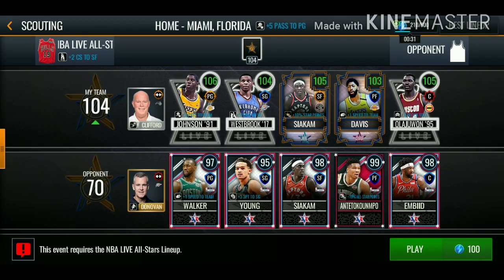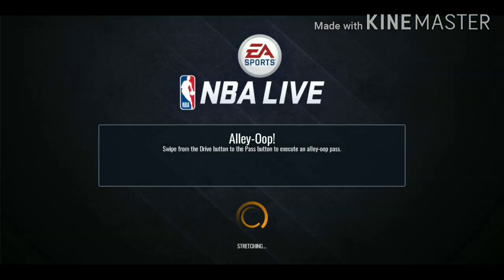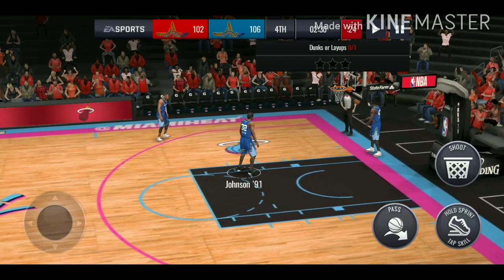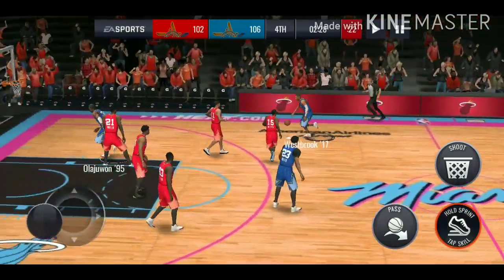We're going to play with 100 stamina using our new 104 overall all-star lineup. This whole lineup - I haven't played with any of these cards yet. We need to score three layups so we're going to give those to Russell Westbrook and see what he can do.